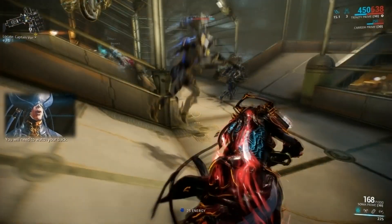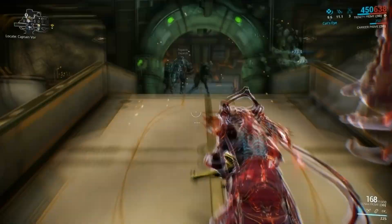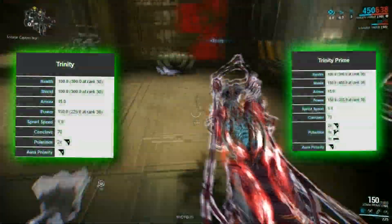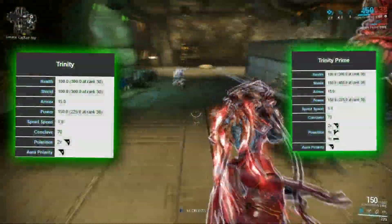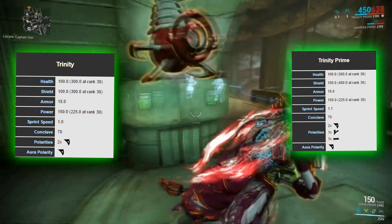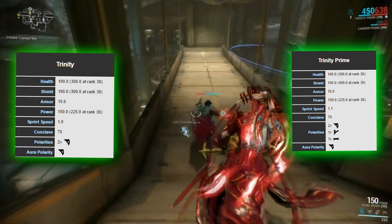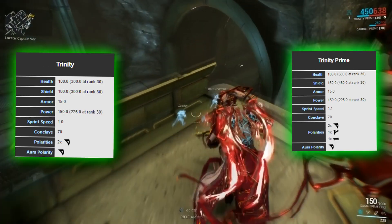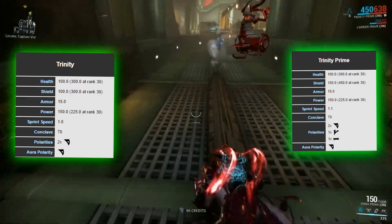The main differences between Trinity and Trinity Prime are in polarities, shield capacity, and speed. Trinity has a shield capacity of 100 and speed of 1.0, while Trinity Prime has 150 shield capacity and 1.1 running speed, and more polarities to customize as you wish.